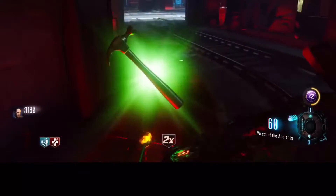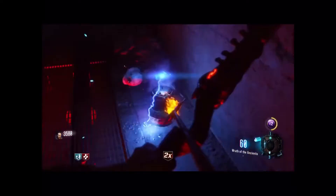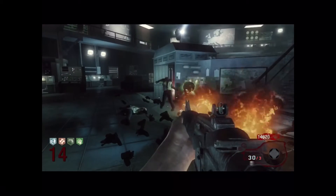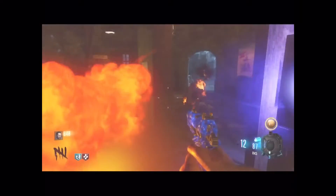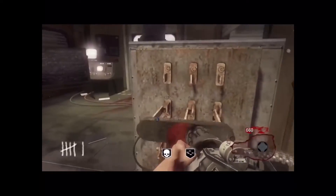At number 9 we have Carpenter, which rebuilds all barriers in the map. It's useful if you have the whole map unlocked and you've opened every door, but all it does is slow down the zombies for a few extra seconds. So it's not going to do much compared to all the other perks. That's why it's number 9.